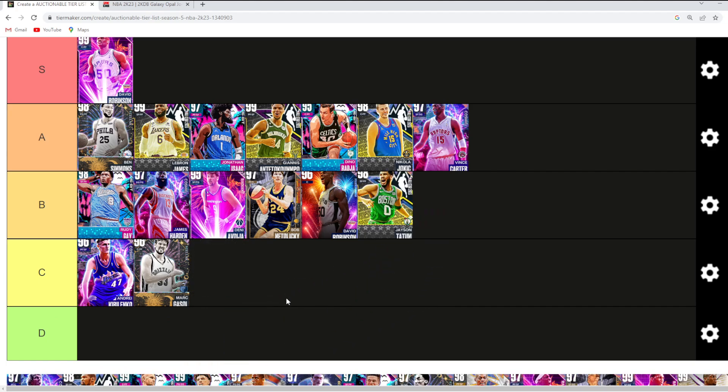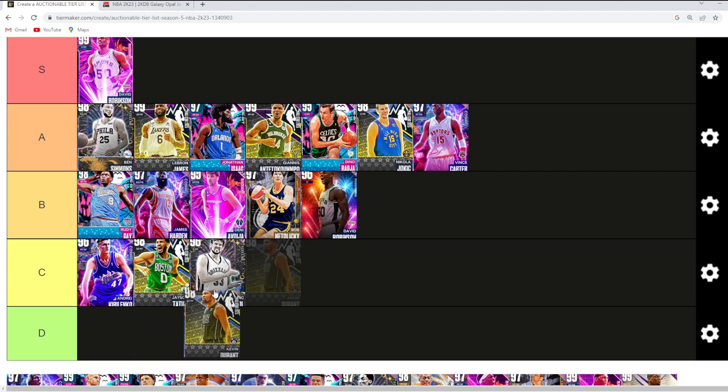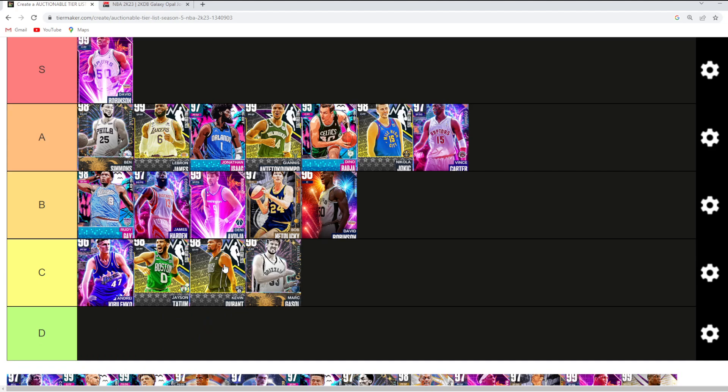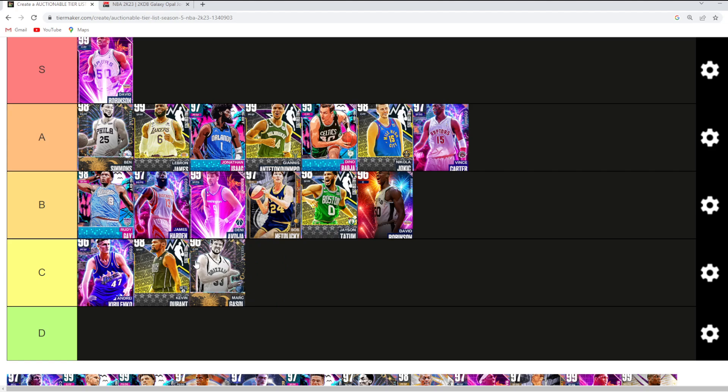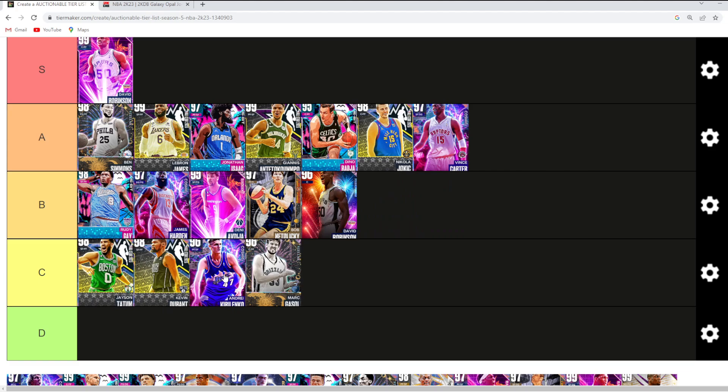Jason Tatum — I think you still got to throw him in B tier, or maybe C tier. I'm going to get a lot of hate for this, but I'm putting Kevin Durant and Tatum in C tier. I don't think these cards are really that great — their jump shots definitely let them down. You could maybe throw them in low B tier, but I'm going to go high C tier. Who's better between AK, KD, and Tatum? AK gives you such good defense compared to KD and Tatum, but it really depends what you need at the small 4 position.